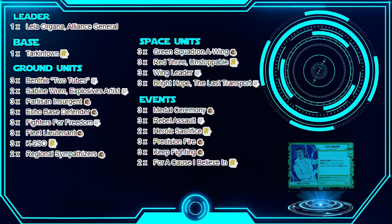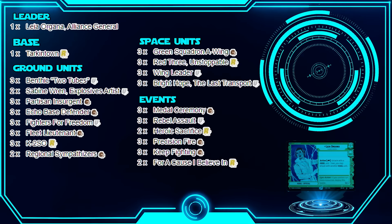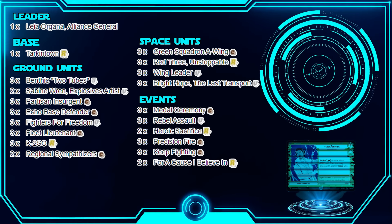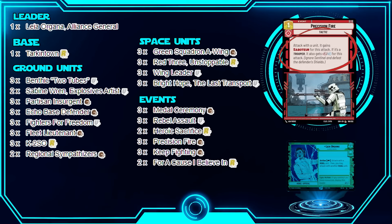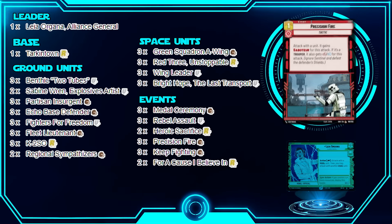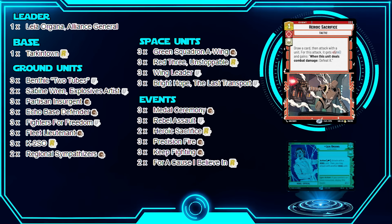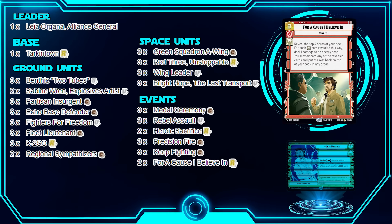Everything else is pretty standard — you want to get in and attack the base as quickly as possible. Sentinel might slow you down, but we have Precision Fire to make something a Saboteur, and if it's a Trooper it gets stronger. Heroic Sacrifice can make your guys stronger and then you defeat the unit, which works very well with K2SO and For A Cause.